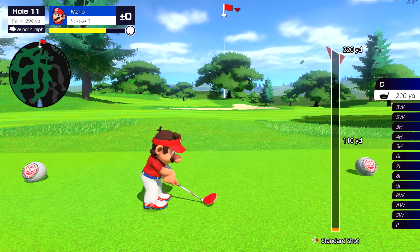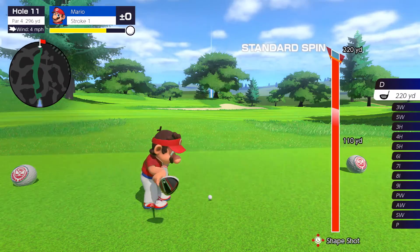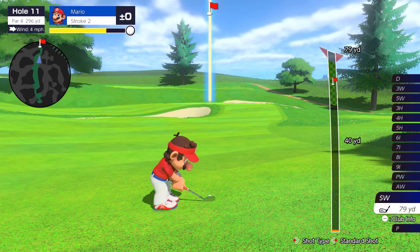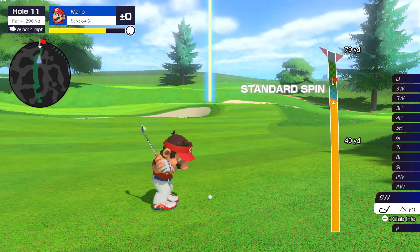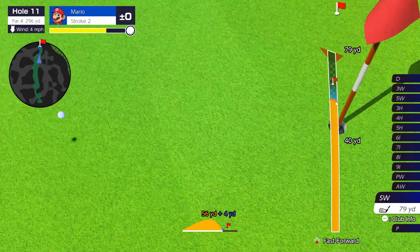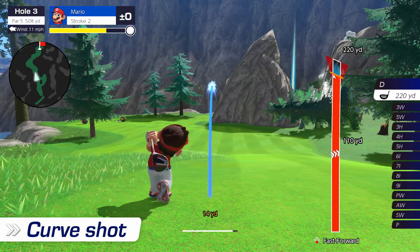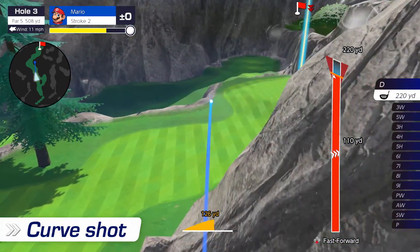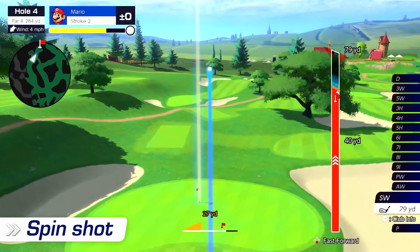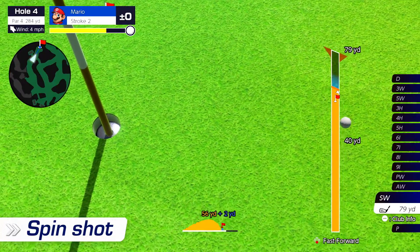Check the wind. Read the terrain. Think carefully and take your shot. With simple button controls, you can easily pull off tough shots. Curve the ball to avoid hazards, or put spin on the ball to control how it rolls. You call the shots.